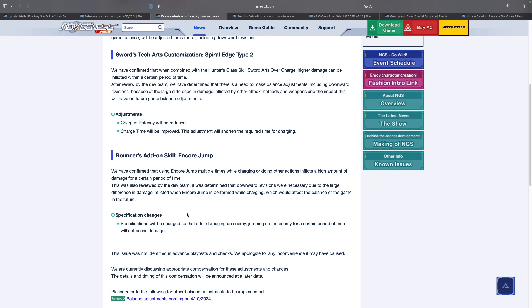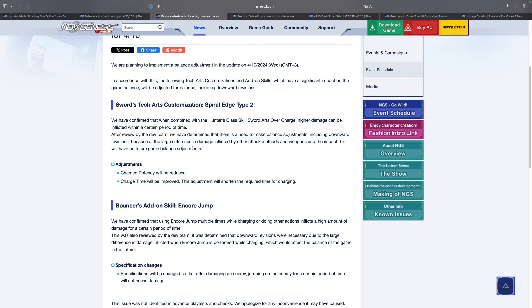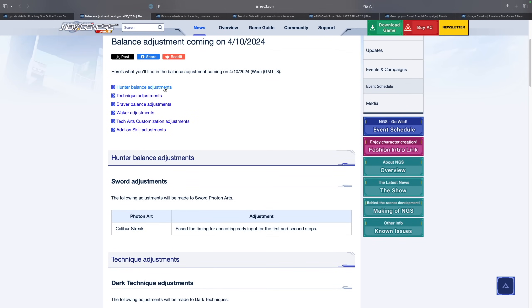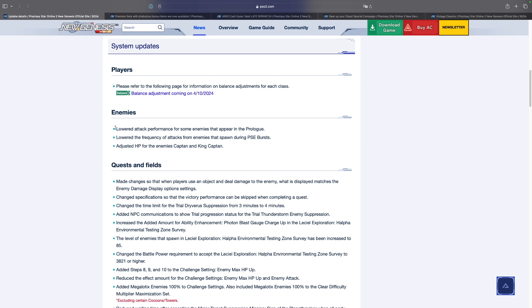The Bouncer add-on skill Encore Jump is also being nerfed a little bit. Adding these two together gave the Sword Hunter a ton of damage, because you were able to abuse Spiral Edge as well as Encore Jump to deal tons of damage. Sega thought it was too overpowered so they decided to nerf it. As for all of the other classes — Technique, Braver, Waker, tech art customization, and add-on skill adjustments — these have all been buffed.